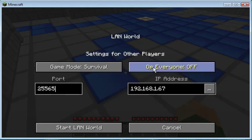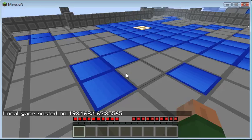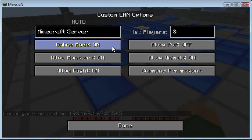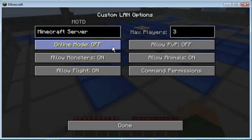You can OP everyone and then start the LAN world. When you go back, there will be a setting called Online Mode which can be turned on or off.